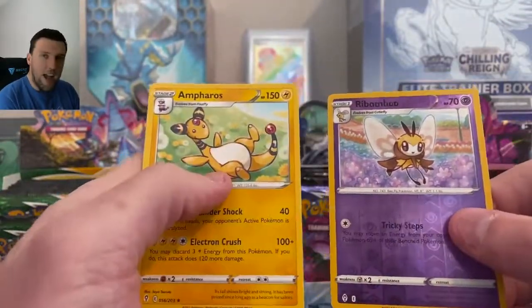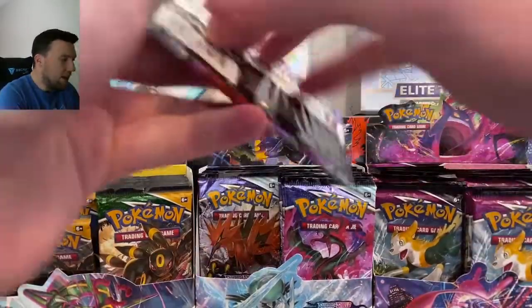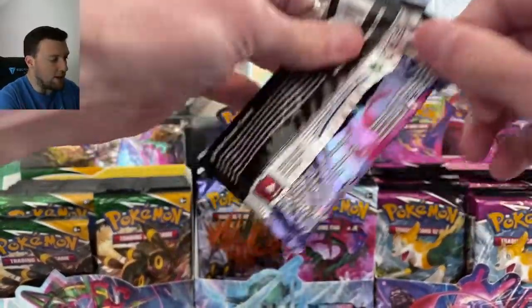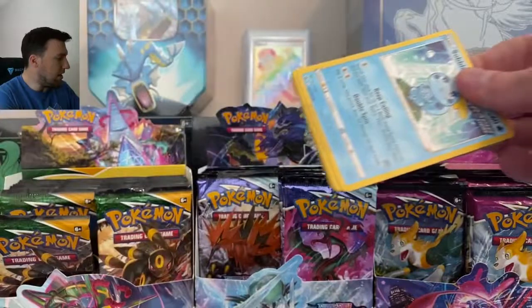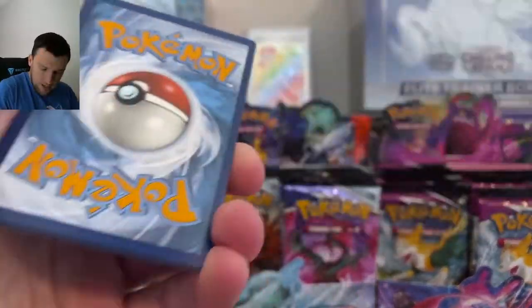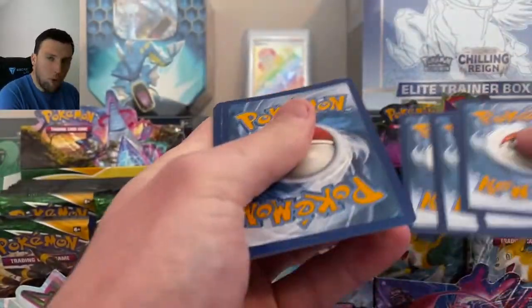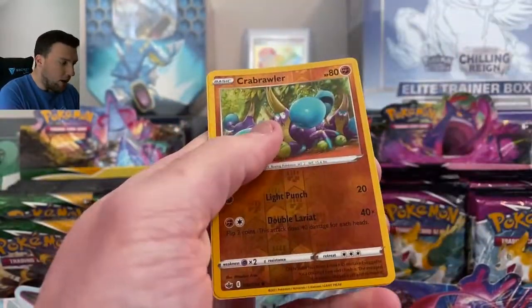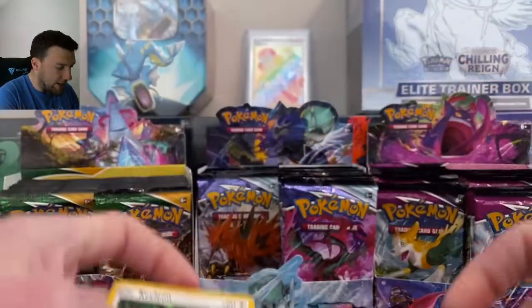Ribombee and another Ampharos — that was Evolving Skies. Now to Chilling Reign. It is chilling outside, like 10 degrees, so no more outside for this guy. Away we go with a Metal Energy, Crabrawler, and a Kecleon.